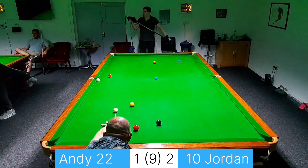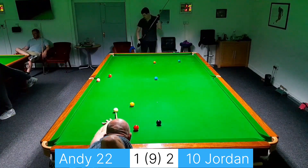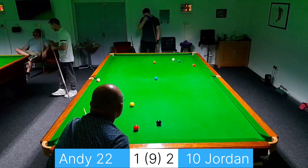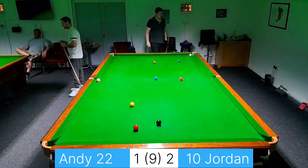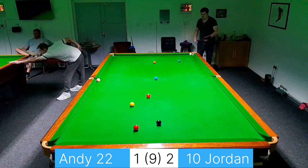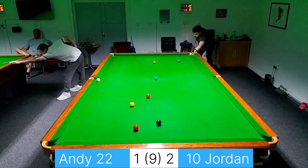I was going to play the safety off of the red nearest the black, but I'll have to swap hands. So it makes more sense to take this one by the pink, and then hopefully get the white up behind the green — which has worked out. The green is almost in the jaws of the pocket.